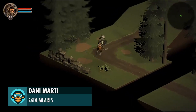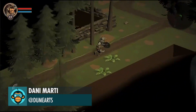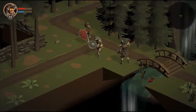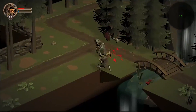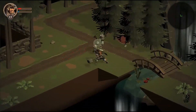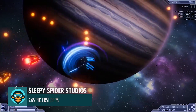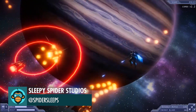Danny Marty started populating levels with enemies in Crumbling World and they show no mercy. Just trying out some more wave designs over one of our planets in Project Aether by Sleepy Spider Studios.